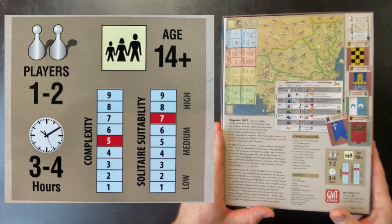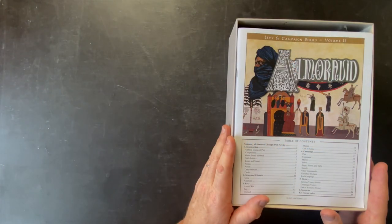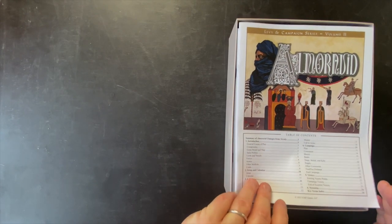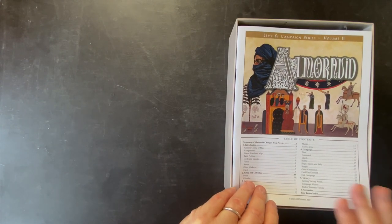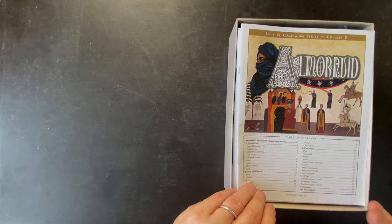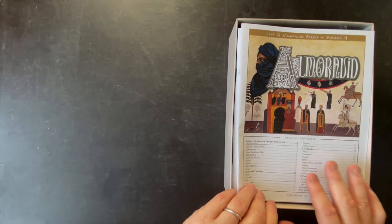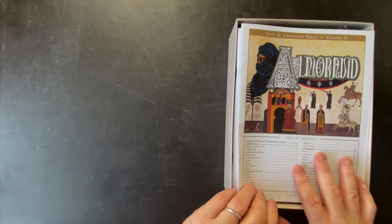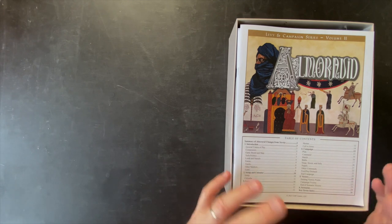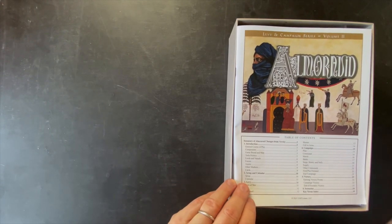Let's jump in now and take a look at the insides. Now if you've played Nevsky, a lot of it's going to feel similar. There's a good amount of overlap between the two, which is nice because that's going to significantly speed up the learning time for this game. Yet it doesn't feel like Nevsky dressed up in different clothes. I think there's a lot of unique mechanics and a lot of the history of the time period. The game also feels a little bit larger in scope and scale, and I feel like both of these games stand independently very well, even though they're using the same core rules.